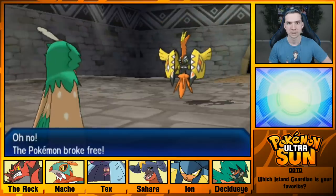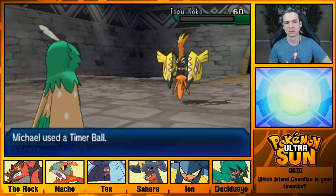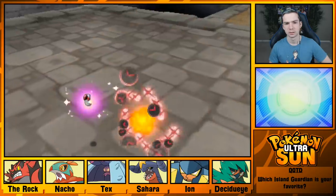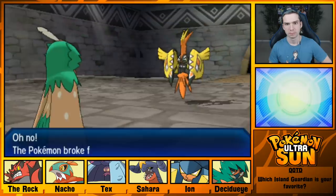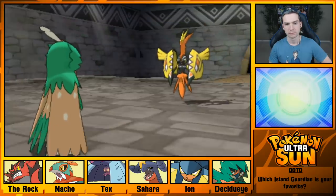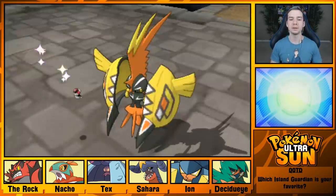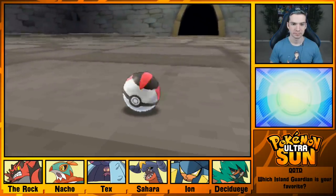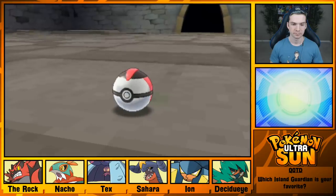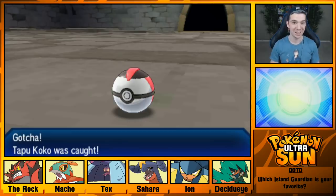Let's see. Come on, bucko. Can you believe this? This is absurd! You have one HP, dude! Yes! Alright, we caught Tapu Koko. That was annoying but we did it. Go us.